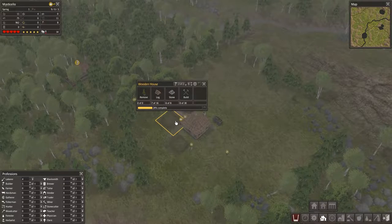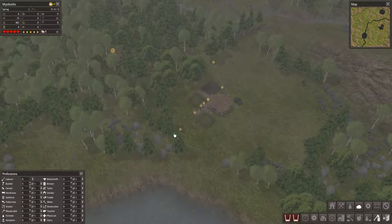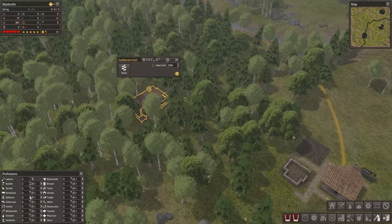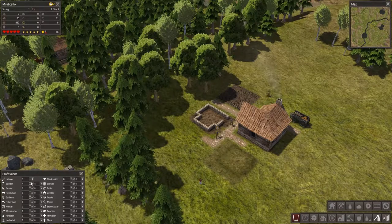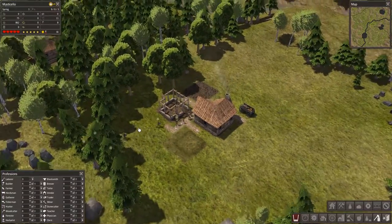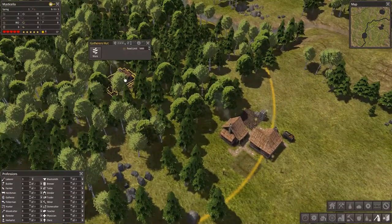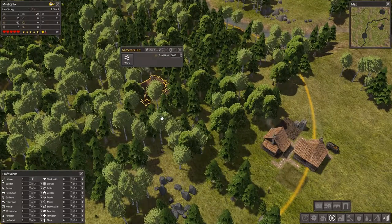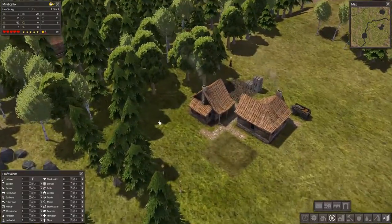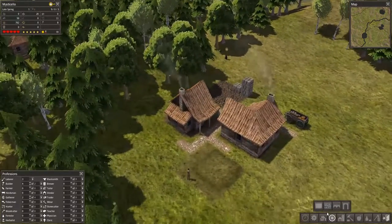Our gatherer's hut is done and we can assign a couple of people to work on that. You just want to increase and decrease the number of people in each profession as you see fit. Those gatherers are going to run around this whole area gathering stuff, and it's going to be much more efficient than other options because you don't have to wait for things to grow, you don't have to harvest in a particular season, and you get a few different kinds of food. The gatherer's hut is also very consistent. With something like a hunter as your first building, you only get a big batch of food when they make a kill, whereas the gatherer's hut gives you lots of little bits, which helps smooth things out.